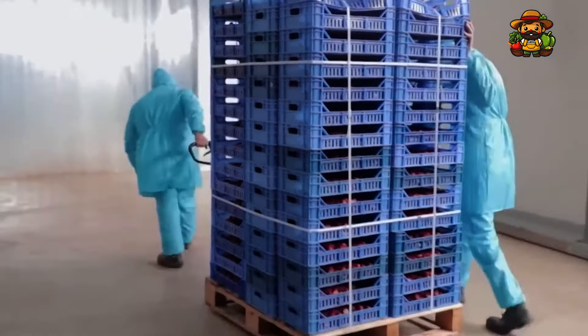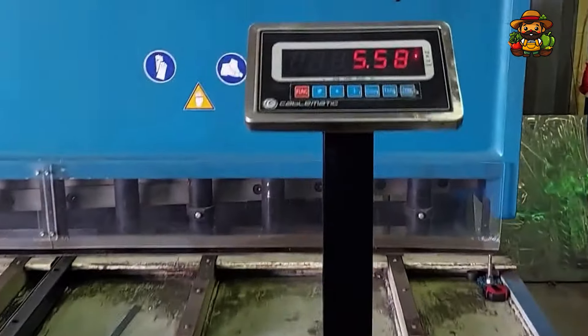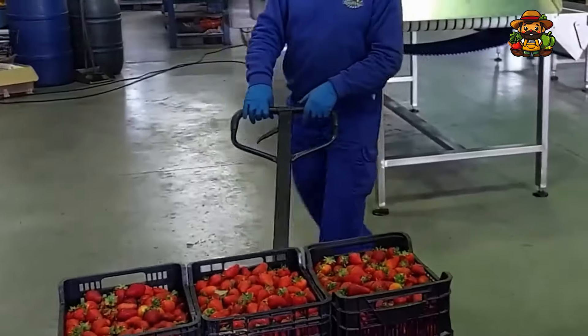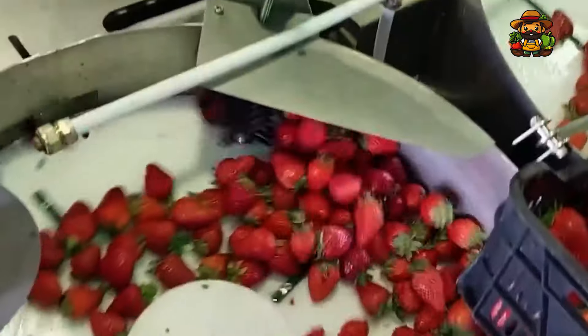The strawberries are prepared for one of the most laborious aspects of processing: the removal of the hulls, which is typically performed after the initial cleaning. You know that small leafy portion at the top of each strawberry that no one really wishes to deal with? Fortunately, automation has eliminated the necessity for such concerns.